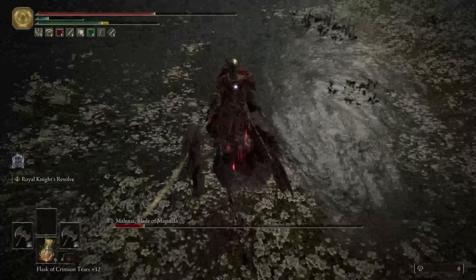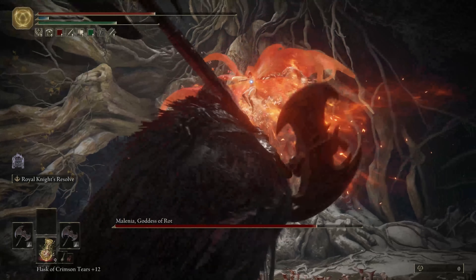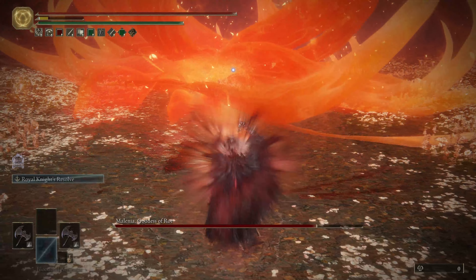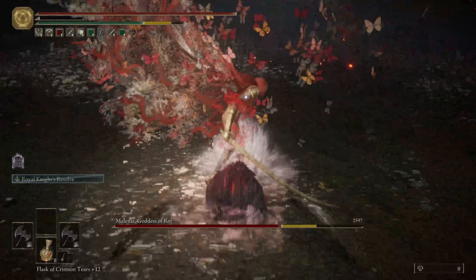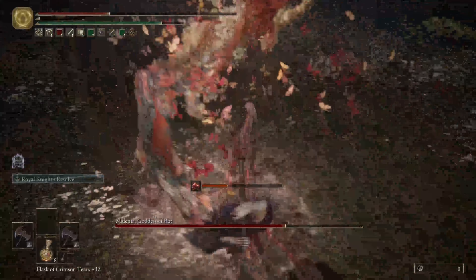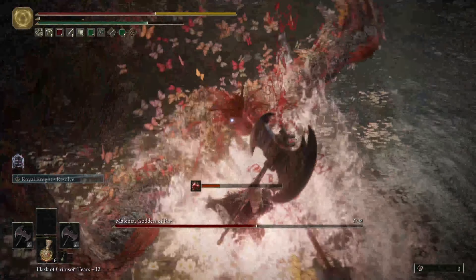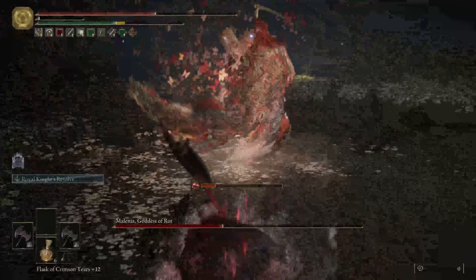The amount of damage you can do in bursts is very, very high. However, after that you are in a long window where you essentially have no damage coming out and are very vulnerable. To minimize this, you want to be in and out of combat frequently and buff up as often as possible to maximize your damage output. As you can see in this Malenia fight, I was able to do about 5,000 damage when both weapons were charged up — a massive amount.